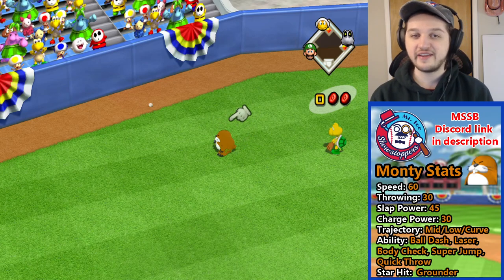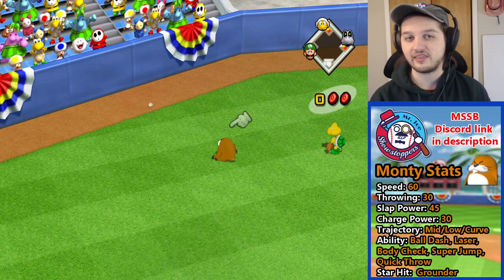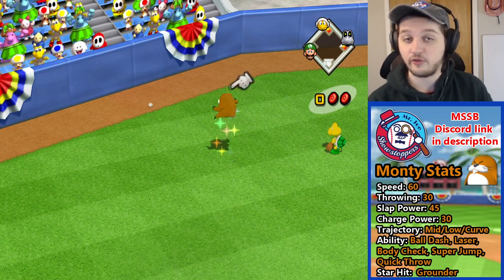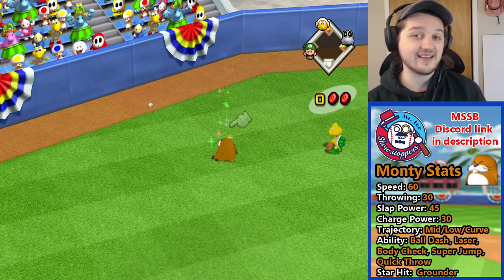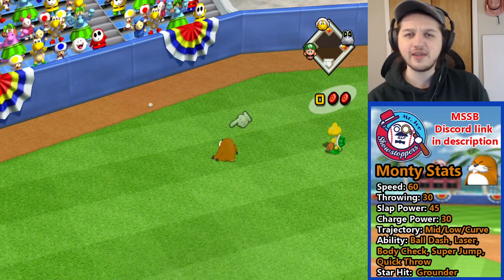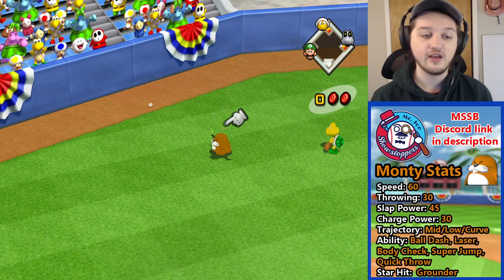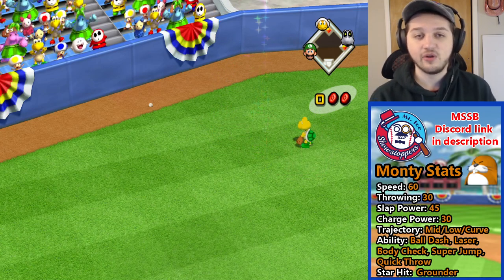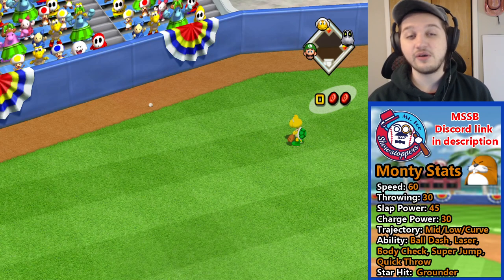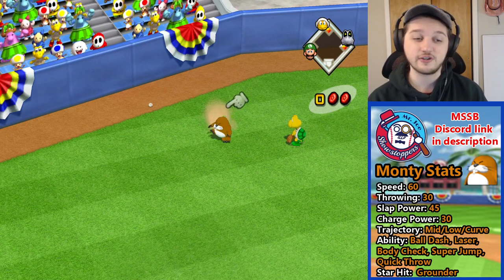Quick Throw and Laser is a great combination on Monty, and Ball Dash is just the cherry on top. Monty Mole also has the Super Jump ability — pressing the A button makes him jump very high, which can be really useful on the corner bases because you're able to jump for balls that other characters wouldn't be able to reach. Being a character that does it all — Quick Throw, Laser, Ball Dash, Body Check, and Super Jump — that's what makes Monty Mole a real big threat in the infield. Put him at first base and he can Ball Dash to catch stealing players and Super Jump to catch things other characters couldn't.